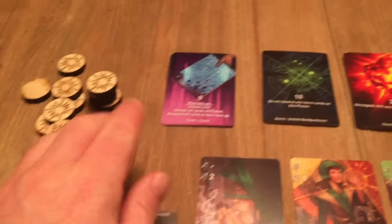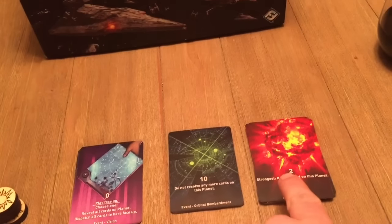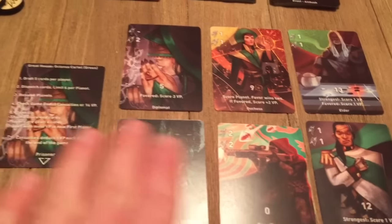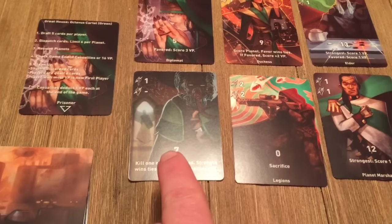There are 12 casualty tokens, deception events, fortune events, destruction events. There are four sets of player cards with a reference: diplomat, duchess, elder, planet marshal, legions, and assassin.